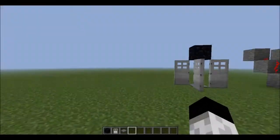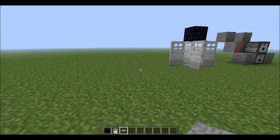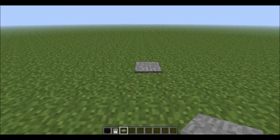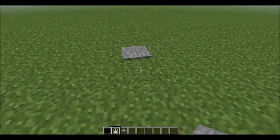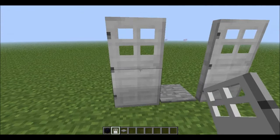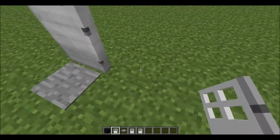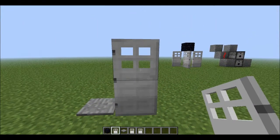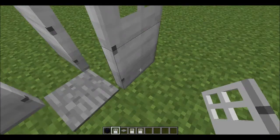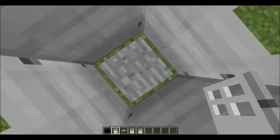All right, to build this you only need three things. First, you want to place one pressure plate right there, and then you want to put a door next to it. You want to place the door like this so it will close in — make sure the door is facing you — and then like this again, and then once more and one last time.